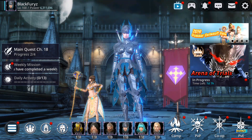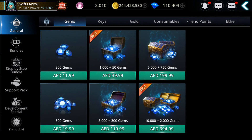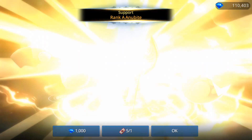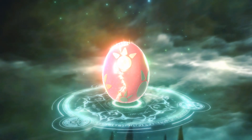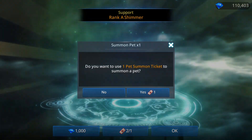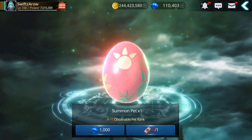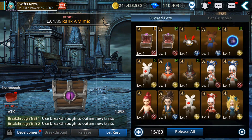Now let's see for the archer. Come on, can I get a good pet? Red nose, rank A. Come on — still no S. Only rank A again. S, come on, two more S — oh my gosh. No S on this one, I have no S, only rank A. I actually need a good one for the archer too.